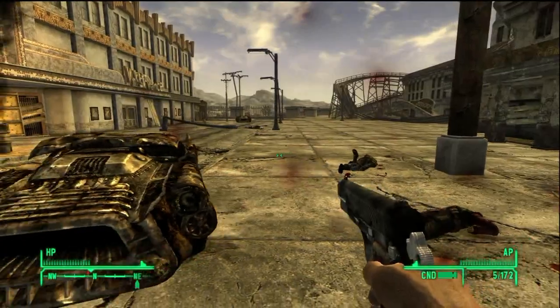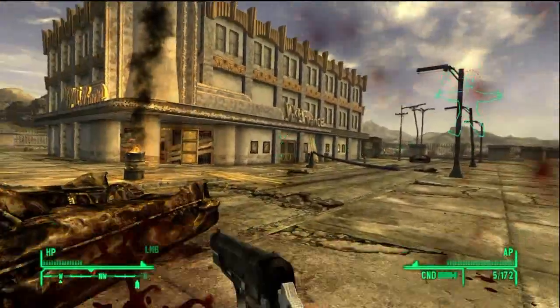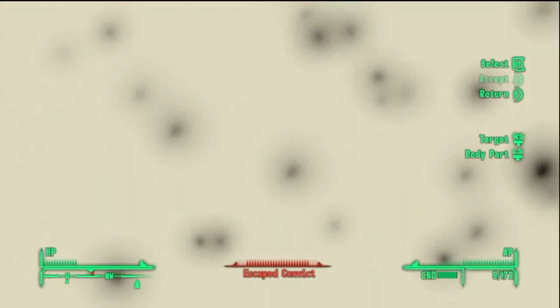All of a sudden I start seeing a muzzle flash from nowhere. I can't figure out where it's shooting from, and then I realize it's right next to me. So I open up the VATS system and this is what I see — there's nothing to target. It looks like I'm looking through a microscope.